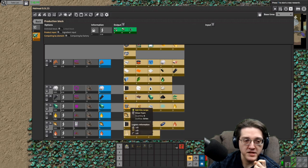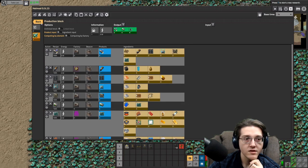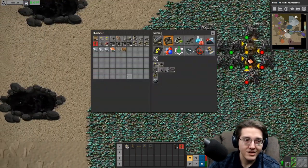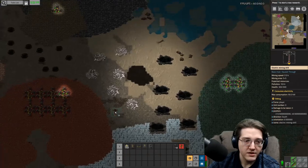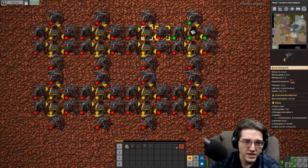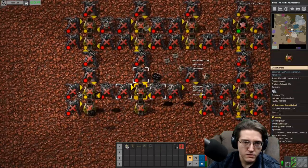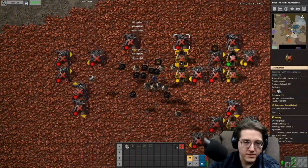Circuit threes have changed — you now need a neuromorphic chip for circuit threes, and that requires a whole bunch of stuff. Biopolymer now has a method that uses less silver foam, which is fantastic.